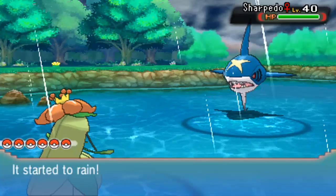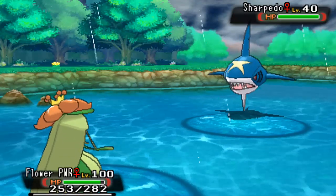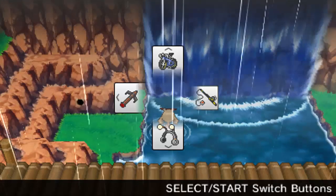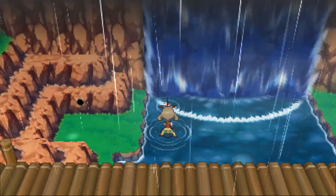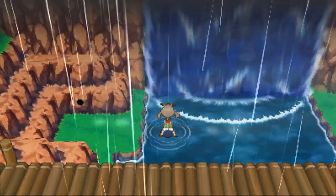I'm just using a Super Rod here. On the Super Rod, you get Sharpedo and Carvanha. Carvanha is a 50% chance. Sharpedo is like 10%, and Feebas is a 5%. I think that's the percentages for them. But we're going to try and find a Feebas in this episode.